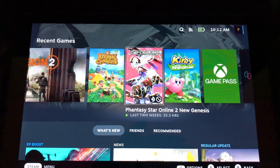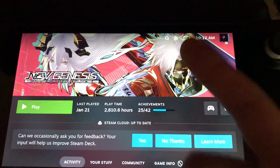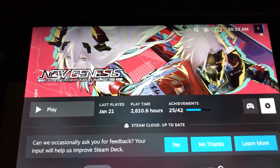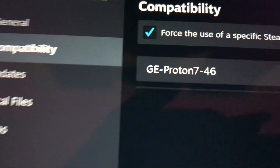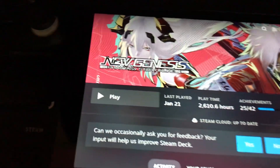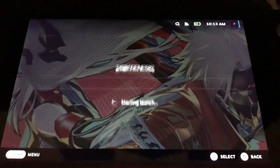What's up y'all, here with another video showing you some settings for PSO2 on the Steam Deck. As I stated in my previous video, GE Proton has an update. Make sure you're on the latest GE Proton build. Go to properties, compatibility, and it should be GE Proton 7-46 — that is the latest one as of January 23rd. Update your GE Proton using Proton-Up-QT on the Discover Store.